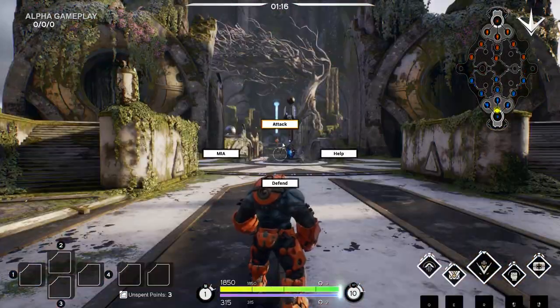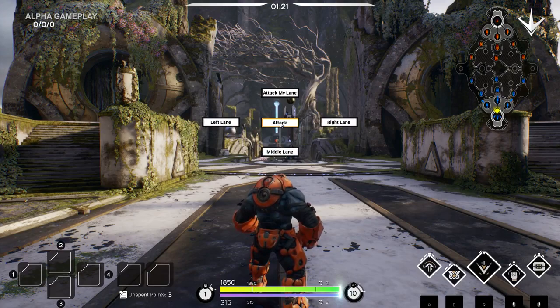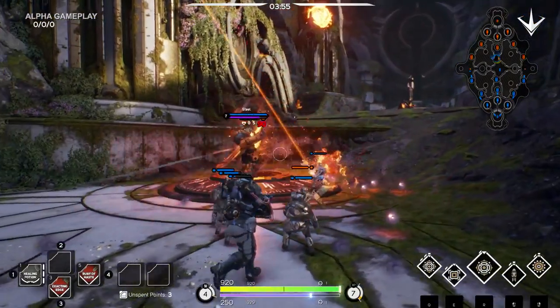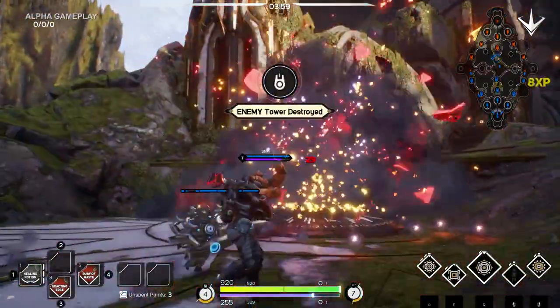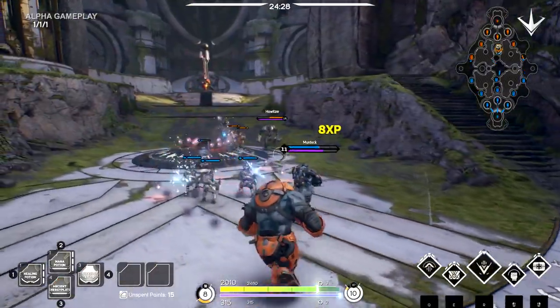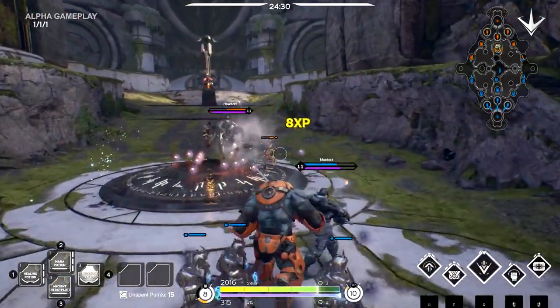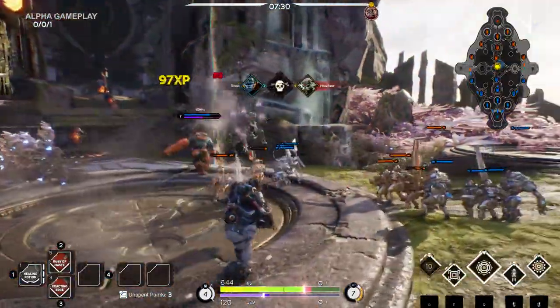The key to victory in Paragon is teamwork. Press T to use team comms whenever you need help attacking or defending lanes, or need to get your allies' attention. All other chat is currently disabled. Always look for opportunities to help your allies get the edge up on your opponents. As a team, you must work your way through the enemy's towers, take down their inhibitors, and finally bring down their core to win.